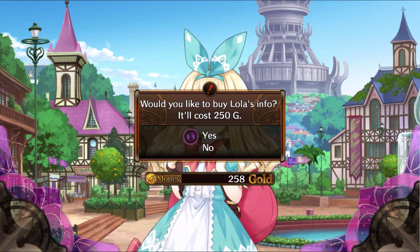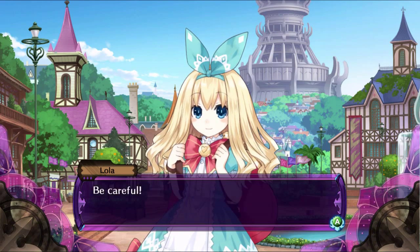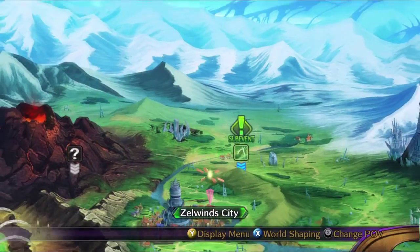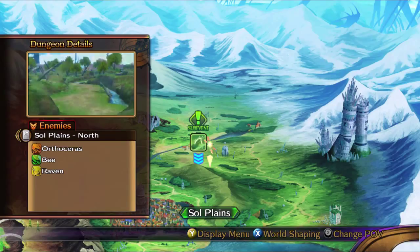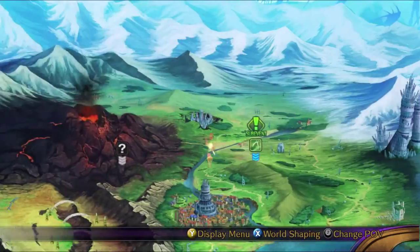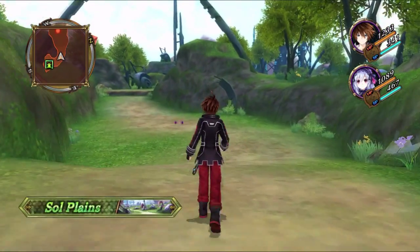Sure, why not? So apparently there's something here. Yeah, but that's not where I wanna go. I'm confused — let's go here, why not? Let's just go to where I can go.